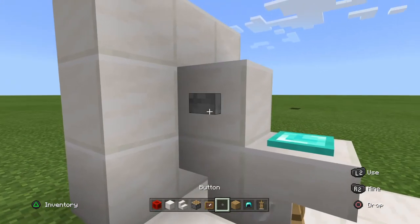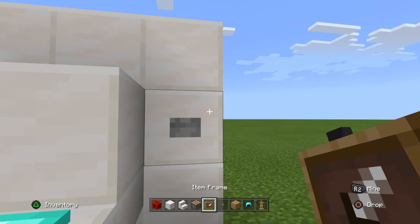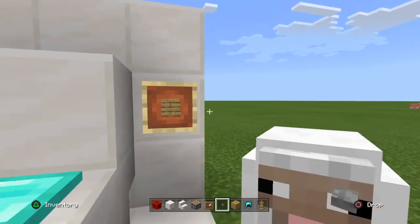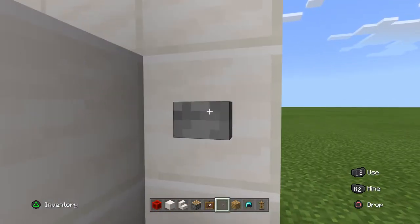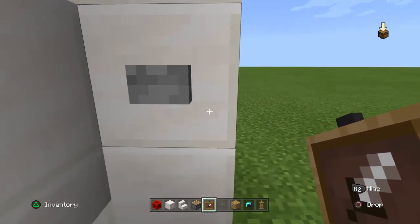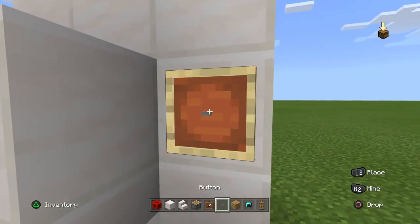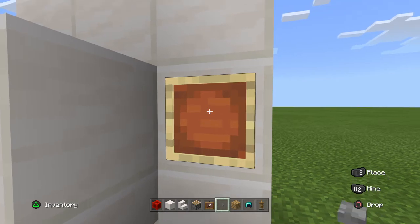You take the buttons and place one here, and place a button here. Then a block here, then a button. This only works on PC — the thing I want to tell you is that you place a button and try to place the item frame behind the button, then place the button block on it. But anyway, just place the button for now.